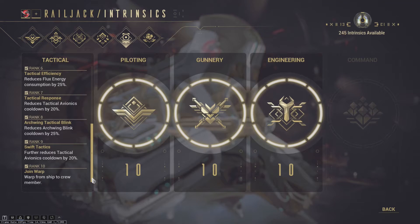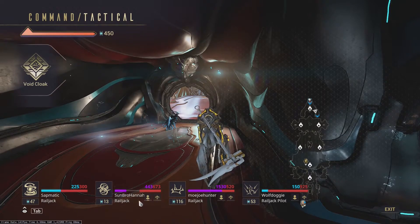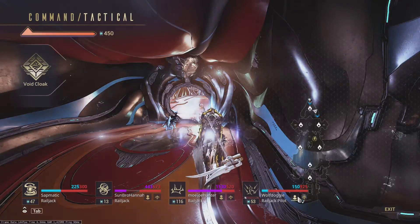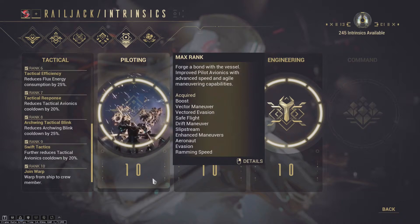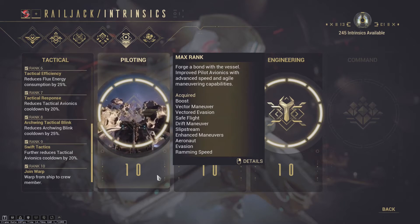The rank 10 is Join Warp, which is one of the better rank 10s. It allows you to teleport from your location to a target crew member's location after 5 seconds. This can take you anywhere — like teleporting to somebody inside a dock to help them out — but I don't really use it that much because I don't like opening the tactical menu.